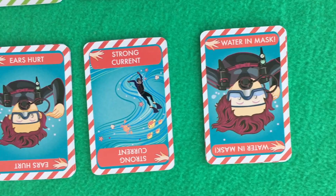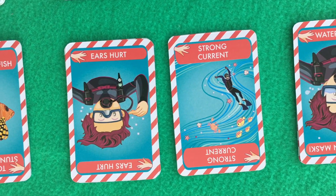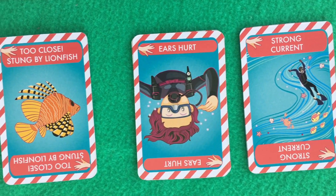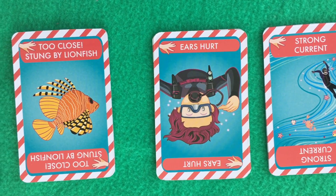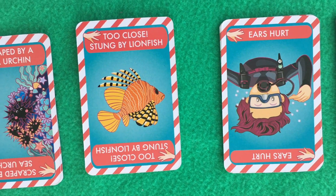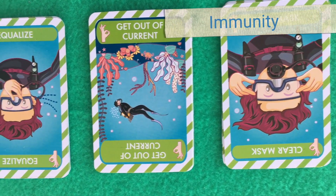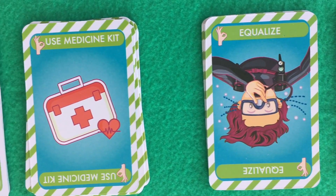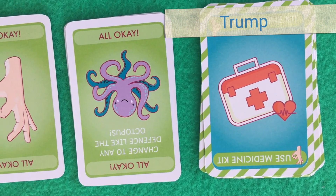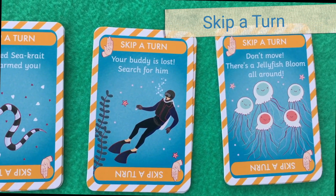The cards with the red border are attack cards: water in mask, strong current, ears hurt, stung by lionfish, and scraped by sea urchin — 14 attack cards in total. Attack cards are used to stop another player from making their moves. You'll also find cards with a green border called immunity cards, 26 in total. You also have 8 trump cards and 12 skip-a-turn cards of four types.